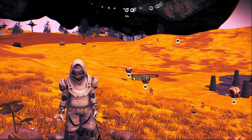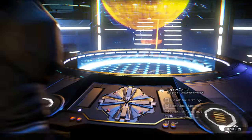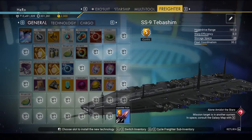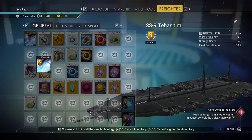I will show you one location where you can get the salvage frigate module and the cargo bulkhead, so you can upgrade your freighter inventory. I will also show you how to get an S-class upgrade module for your freighter.